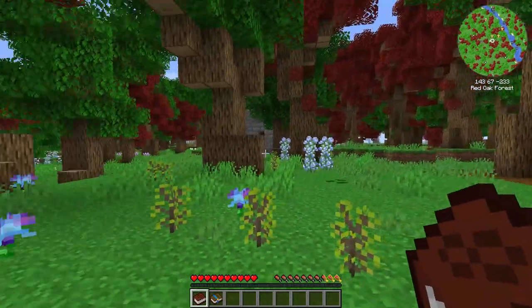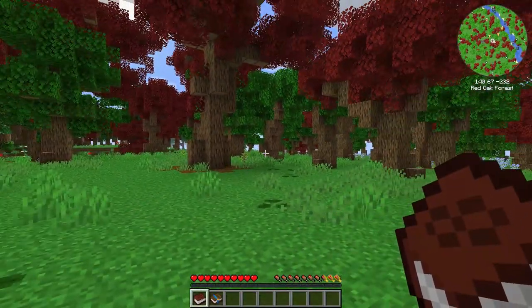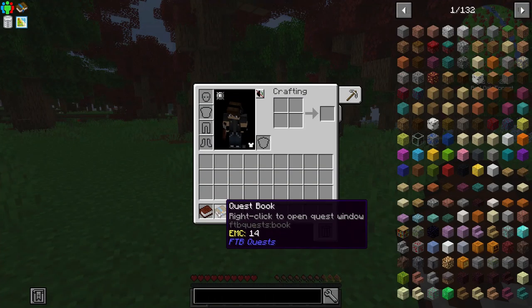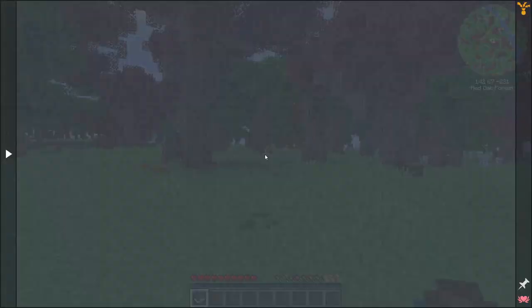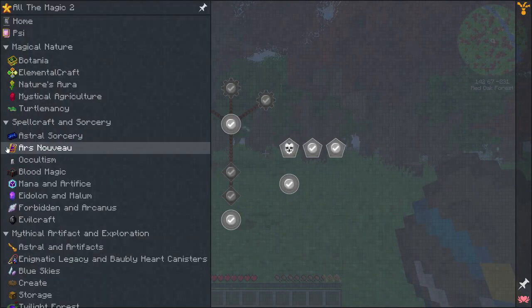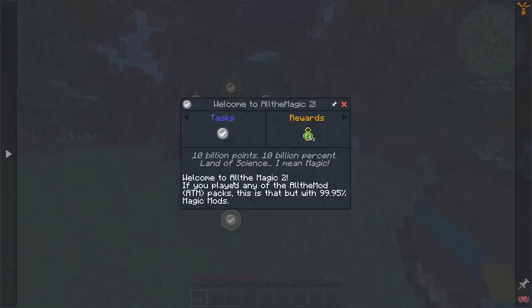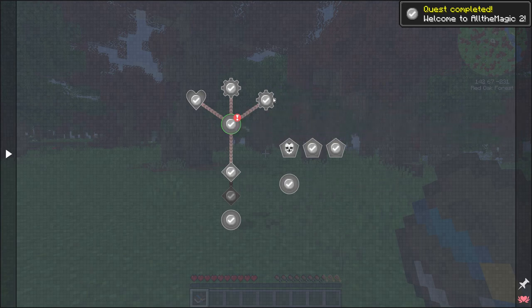We got a pretty good spawn — looks like we're in a red oak forest. We start out with the All the Magic guide, which is just our Akashic Tome, and then we have a quest book. There are a lot of quests here. Welcome to All the Magic Too — if you've played any of the ATM packs, this is that but with 99.95% magic mods. I'm not going to take XP rewards right now just in case we die.